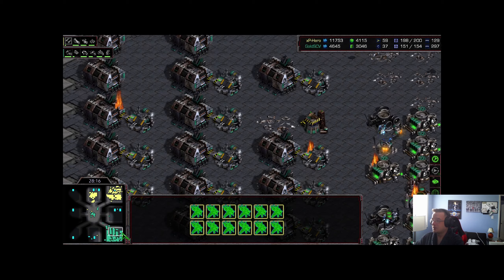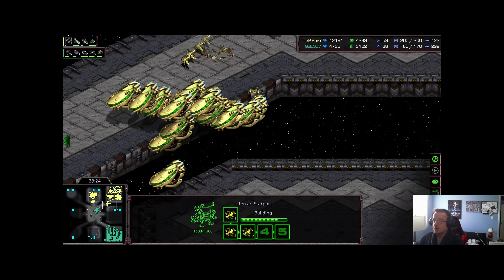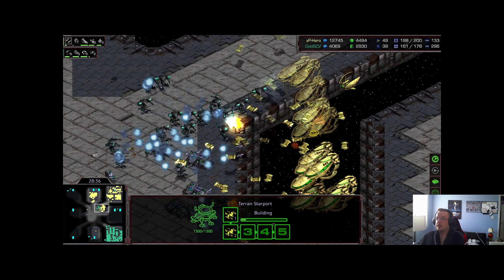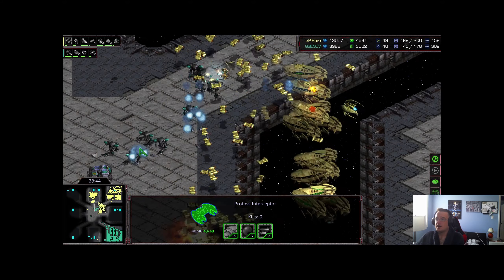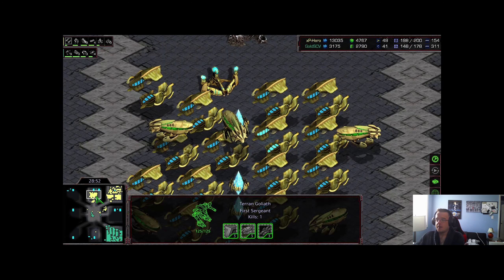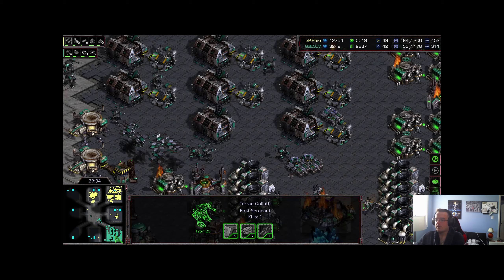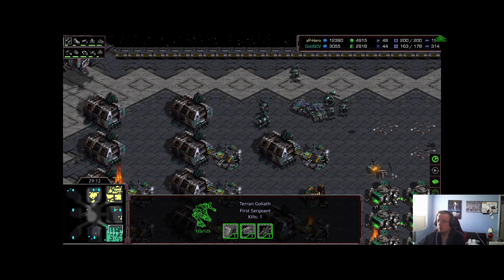This looks like a checkmate from XP Hero — 151 to 154 supply, he rebuilt his supply before he could even rebuild his army. He went with goliaths since that's all he has for anti-air, but this isn't going to go well. More carriers — he's going full carrier mode and they can spiral out of control. You really need either a lot of starports or ghosts to deal with carriers in these numbers. Goliaths just aren't good enough, especially if carriers are accompanied by zealots. Ghosts are the way to go in my opinion, but Gold SCV probably didn't have a choice at this point.